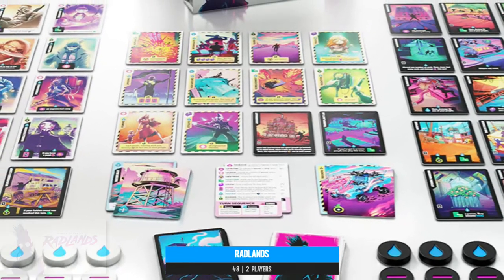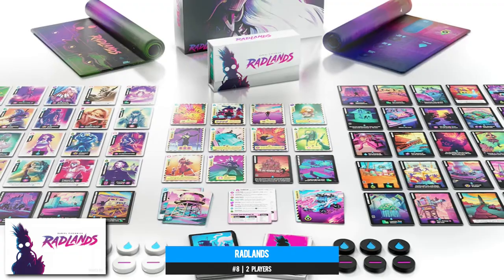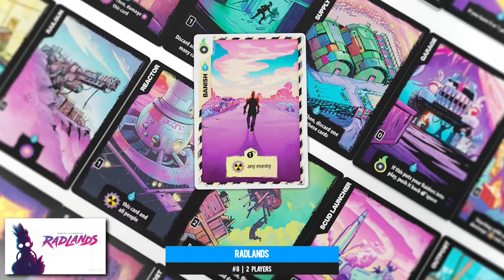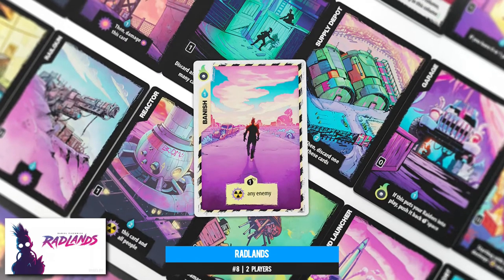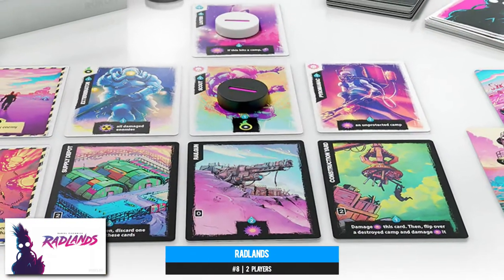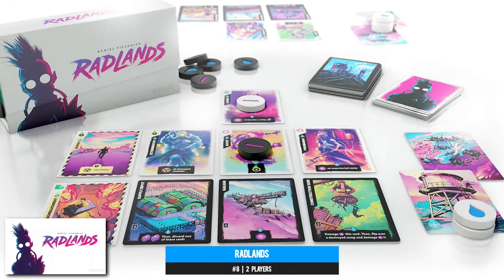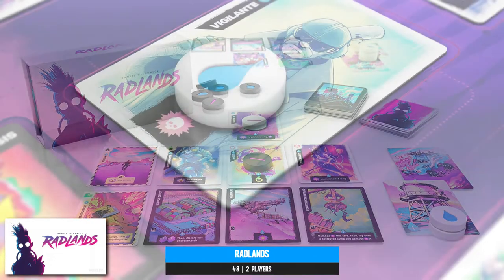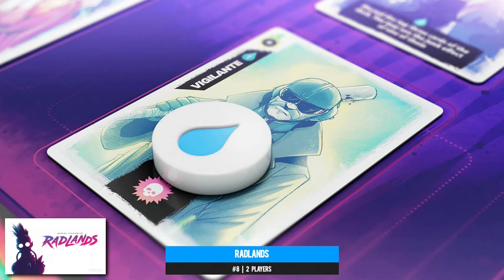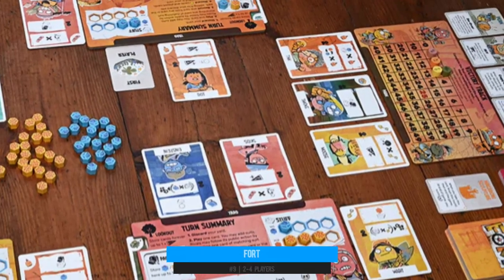Number eight: Radlands is another two-player card slinger, set in a post-apocalypse where synergy is absolutely the what and the how-to. Both players defend three lanes representing their base from their opponent's attacks, needing the right balance of fortifications so none of your defenses become a walkover. The neat twist is that both players draw from the same deck, and each card is multifunctional — played as an active card to the table or discarded for its junk effect. That communal deck and lack of deck construction keeps it simple and elegant, yet the depth within that framework makes it extremely compelling.